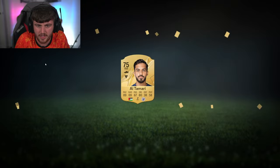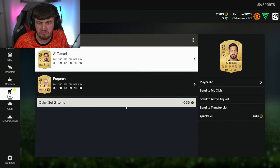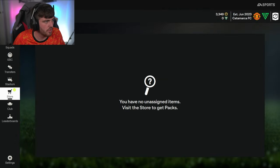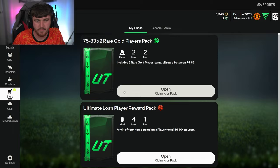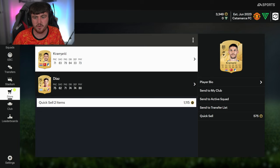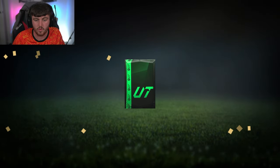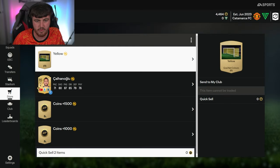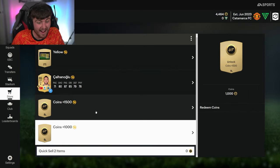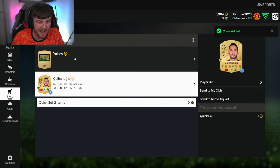Next pack - I'd love to pack an inform, that'd be class. Al Tamari - not really worth anything. Next one - Kramerich from Hoffenheim, and Diaz as well. It's a discard. Our ultimate loan player award is Calhanoglu for seven games - decent. Two and a half thousand coins from our lone player pack - that is a massive W! We take those!